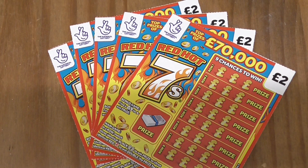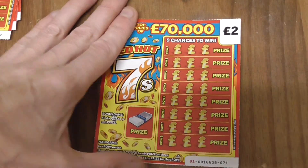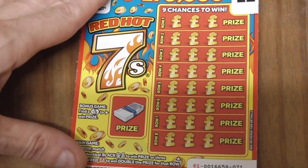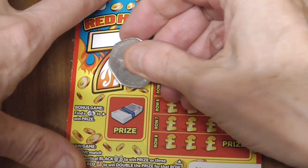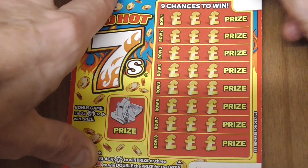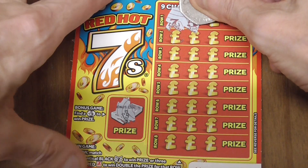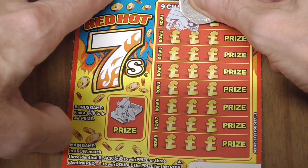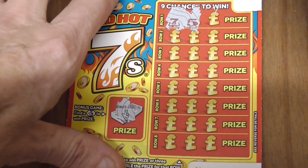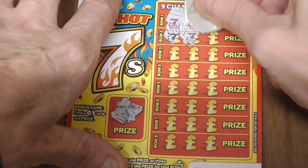Right, hi everyone. I've got five of these two pound scratch cards - the Red Hot Sevens - so I can find at least one winner, that would be good. On these you've got to get three reds or three blacks. Three red sevens or three black sevens will win you double the amount shown.